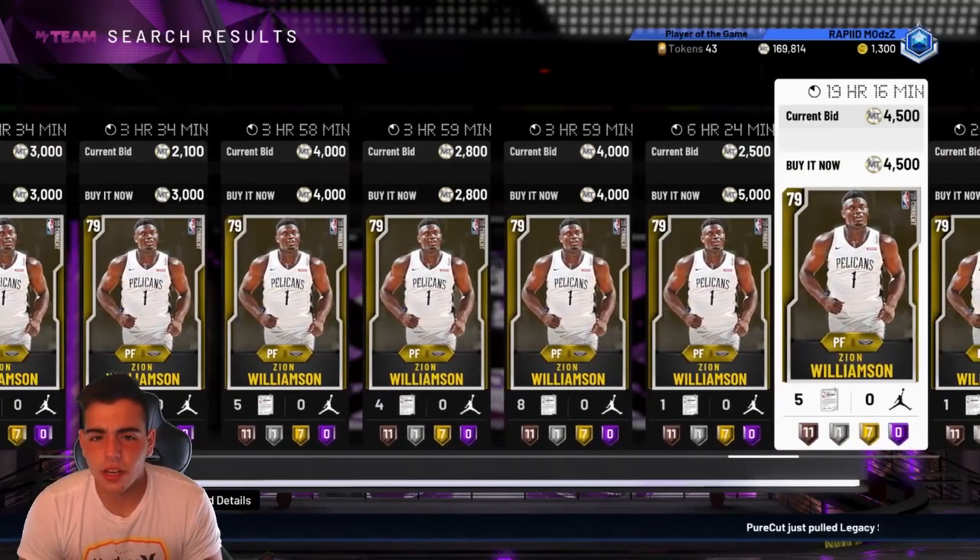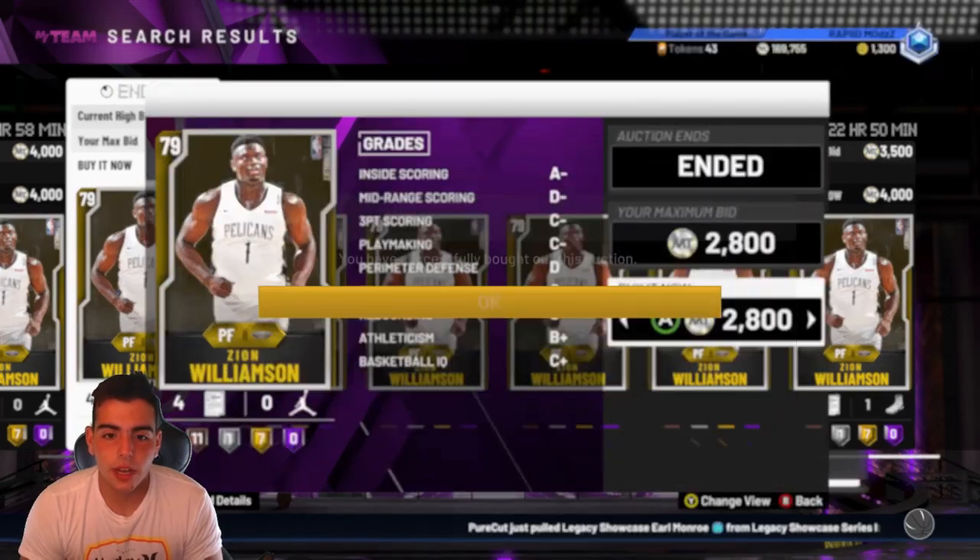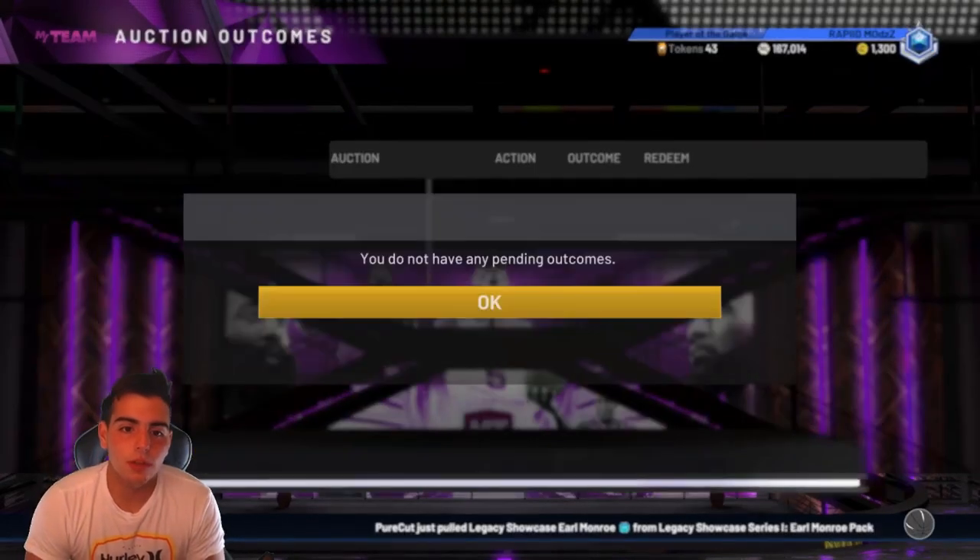Damian Lillard is a good person to snipe with low MT, along with Kyrie Irving and another Ruby point guard. It's looking like Zion is definitely a lot cheaper now — he used to be like 7K in the beginning, now he's like 2,800, which is kind of an L. I'm actually going to buy him to fill up my collection a little bit, just because it's Zion Williamson. Welcome to the team.